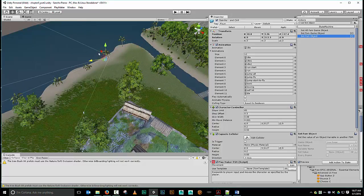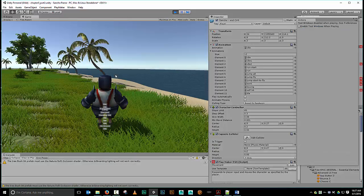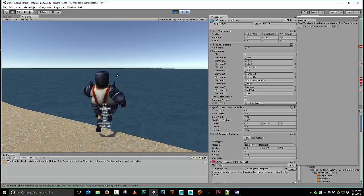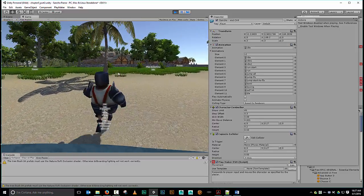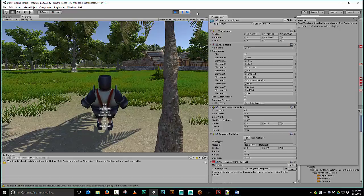Let's drag Sancho over here by the ocean so we don't have to run too far. Testing it: grass footsteps — water footsteps — grass footsteps. Sweet, done. Our music works, we got our footsteps — wonderful. If you've got any questions, comments, or maybe a better way of doing it, throw it down in the comments below. Look forward to hearing from you — have a good day.